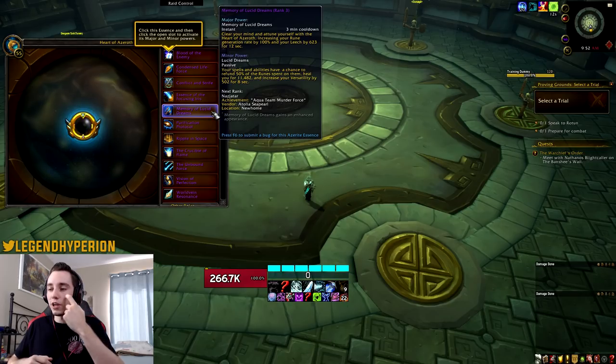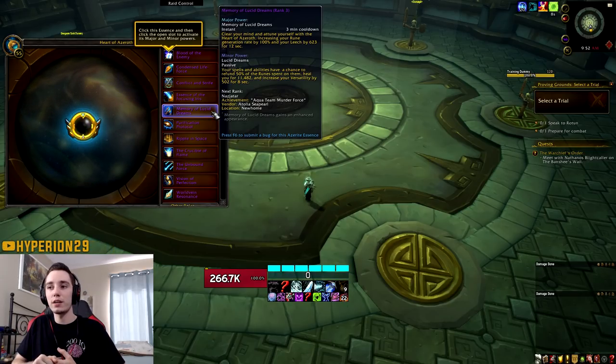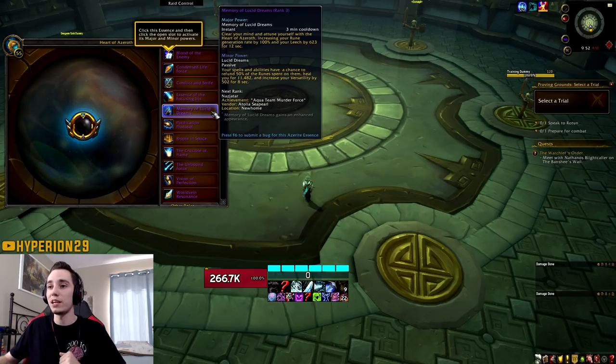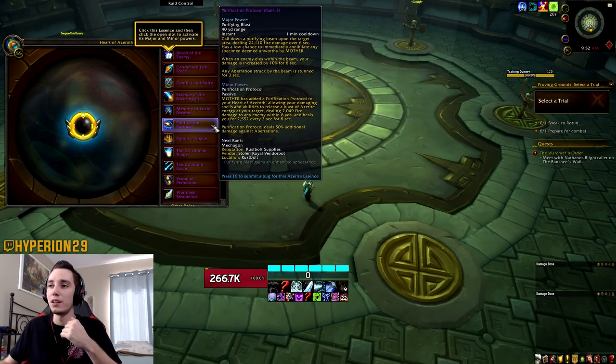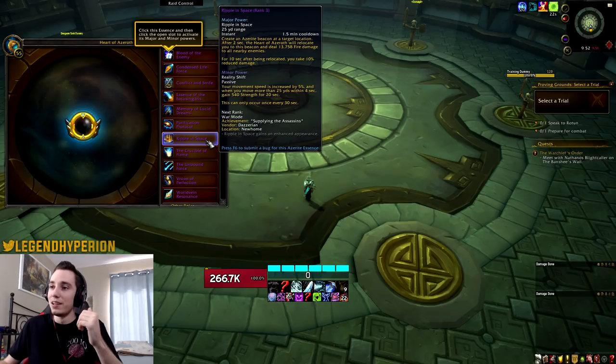For Unholy, Lucid Dreams has a bit less benefit in my opinion, but on a 2-minute cooldown it's a little weaker — on a 3-minute cooldown there could have been an argument for it. If you're able to use it with Unholy Frenzy, you get more Festering Wounds out and pop more wounds, increasing your Festering Might stacks a lot quicker.